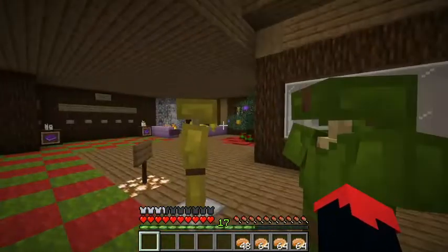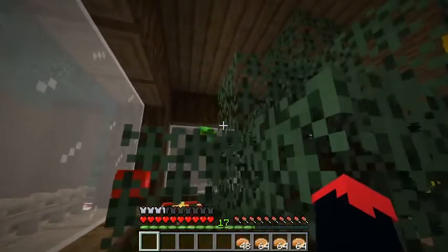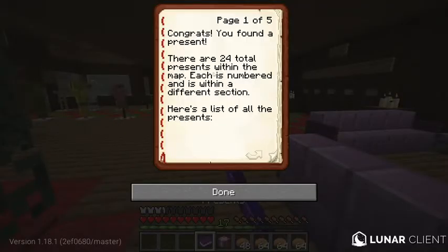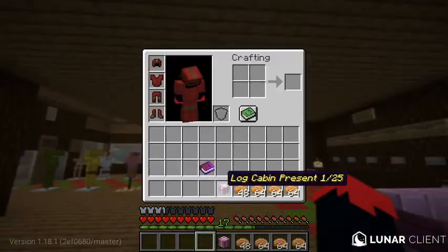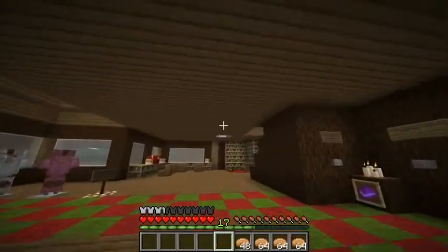Check under the tree. Orb yellow, orb purple, orb yellow. Log cabin present number 225. Congrats, you found a present. There are 24 total presents within the map. Each is numbered and is within a different section. Here's a list of all the presents - it just tells you where it is and all the things. We found 1 out of 25. Can't do anything with it, so we'll keep it up here.